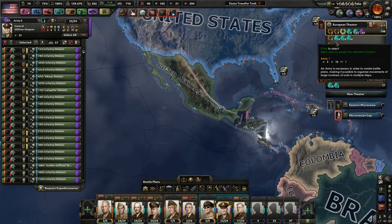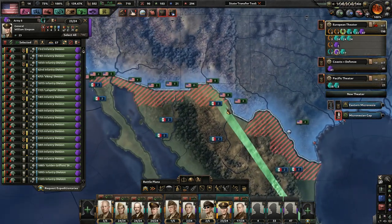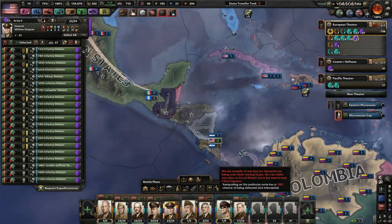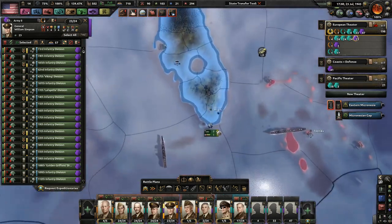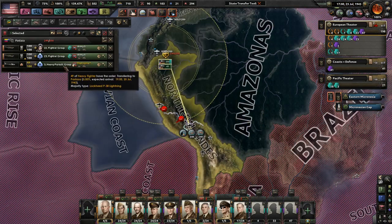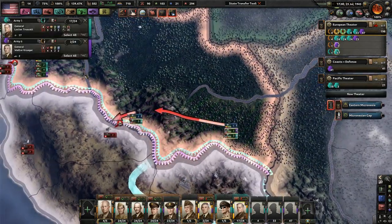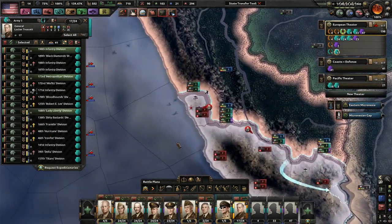Which theater were you part of? You were really part of this theater. Go ahead and reattach yourself. Just walk up through Mexico — oh, you can't do that because we're not at war with Guatemala. Just come to Florida then. That'll be fine. So that leaves you there; we'll put you on station with him and hopefully you guys will do well — though you're not doing very well right now.